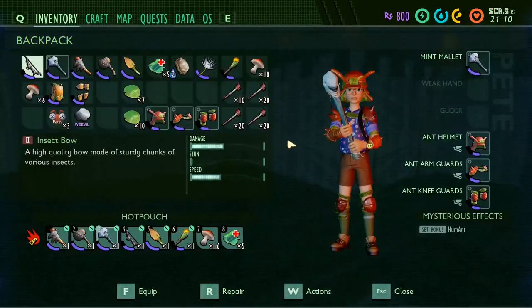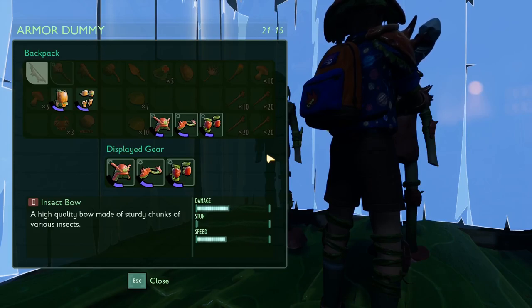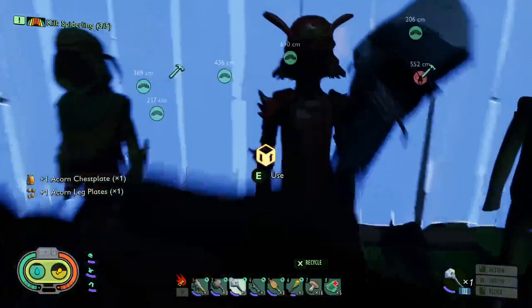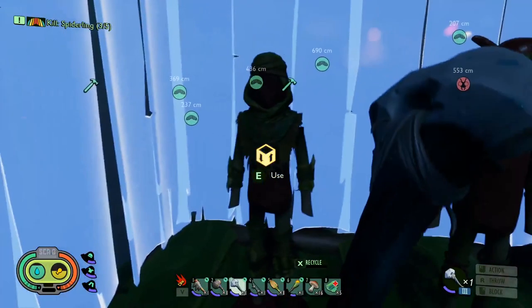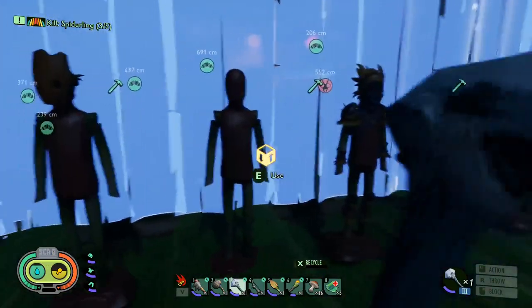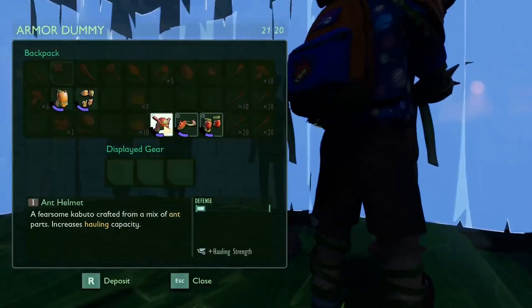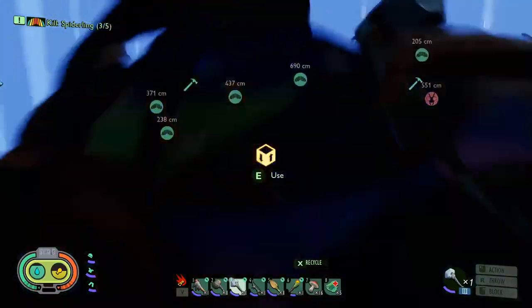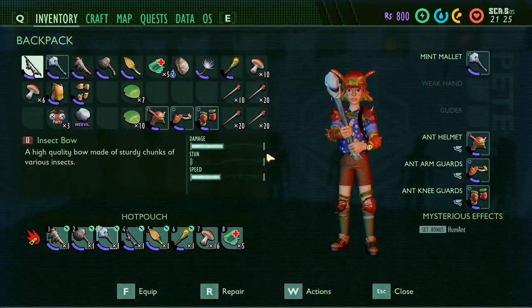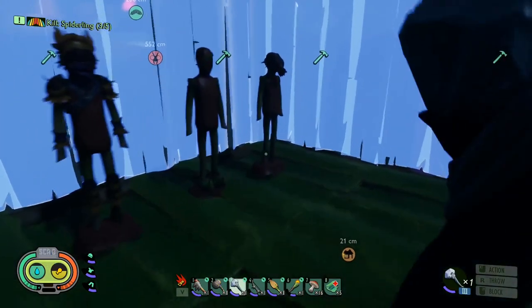Oh what the fuck — I just duplicated my armor? I went up to the empty mannequin and I put the ant armor on there, but I still have the ant armor in my inventory. And I just put another one on the other thing. Dude, it keeps replicating every time I put it on one.